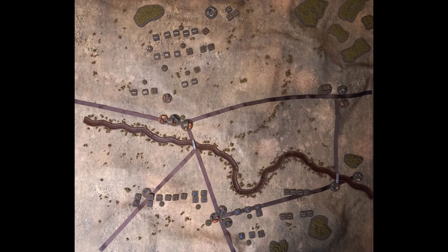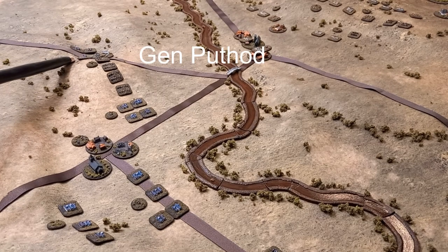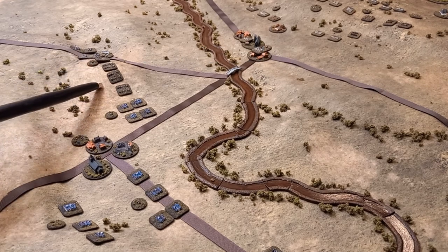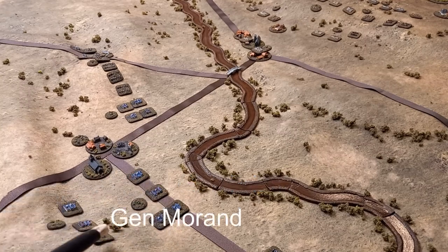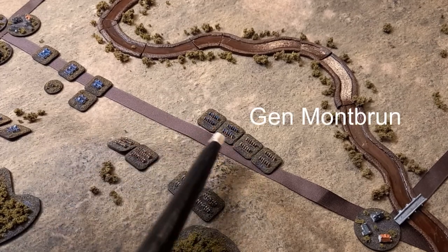The following villages are of note: Markgrafneusiedl, henceforth known as Mark, Glinzendorf, and Obersiebenbrunn. Looking obliquely at Davout's right wing of the Grande Armée, we have the village of Mark here, and the first division with Puthod, a grand battery with the corps artillery, then the divisions with Gudin, Friant, and Morand.